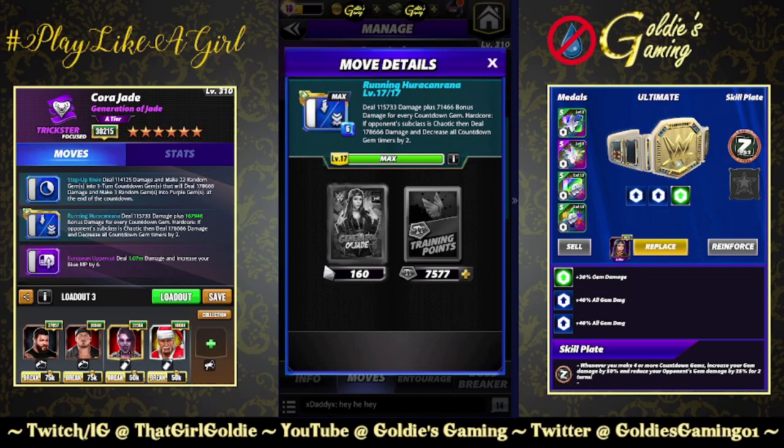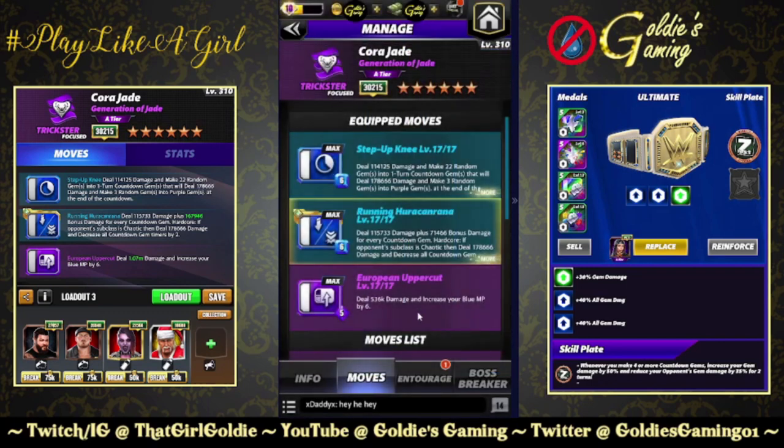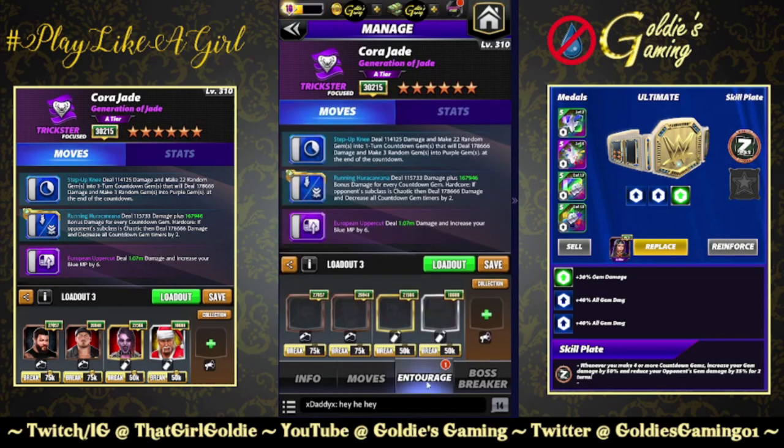This might be the first hardcore move that has something to do with the opponent's style rather than the class. If the opponent's subclass is chaotic, deal 178,666 damage and decrease all countdown gem timers by 2. Hall of Fame Lita is in fact chaotic, so we can showcase this ability. The 5-star move is the European Uppercut, 5 MP: deal 536,000 damage and increase your blue MP by 6, so this will recycle itself.